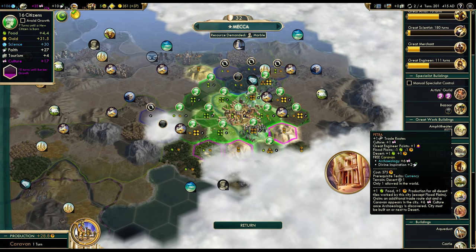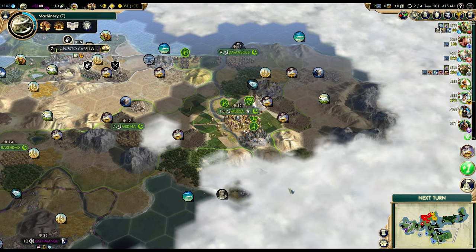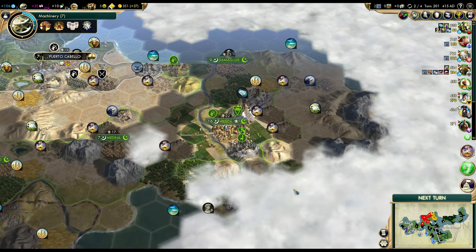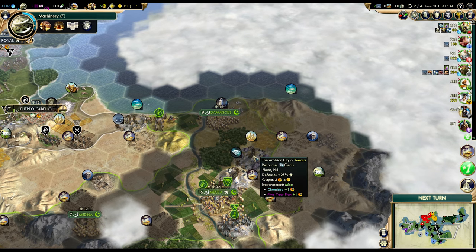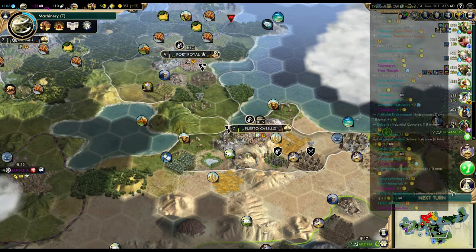Mecca actually has Petra. It's a pretty good city — it has quite a few desert tiles in range, at least 4 or 5 desert hills. Combined with Petra, that's going to be really nice. I definitely want that.